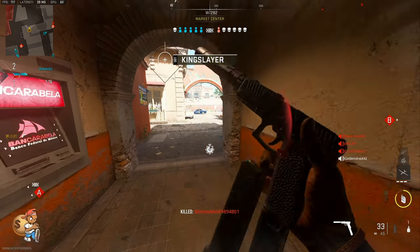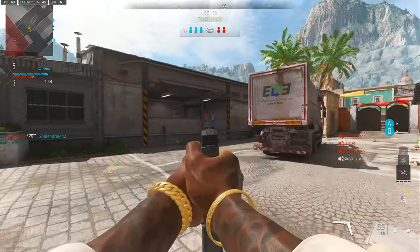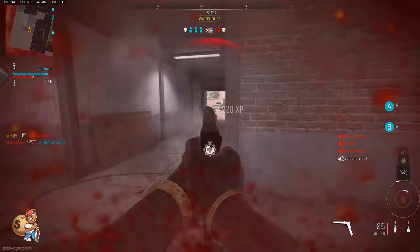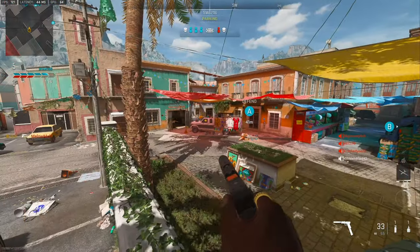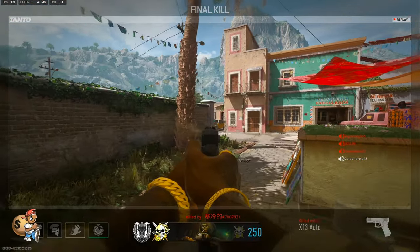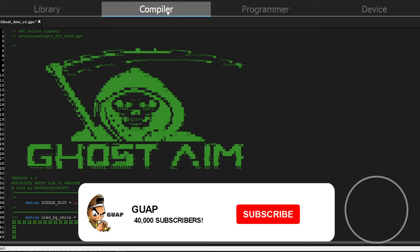Where the fuck did my bullets go? How'd you die, dude? He was like lagging in and out of a wall, like inside. Oh look at that pistol — that's a sick pistol, dude. I love that. He didn't even aim.